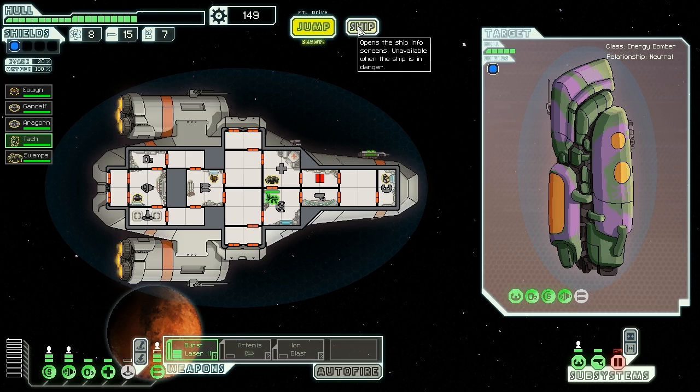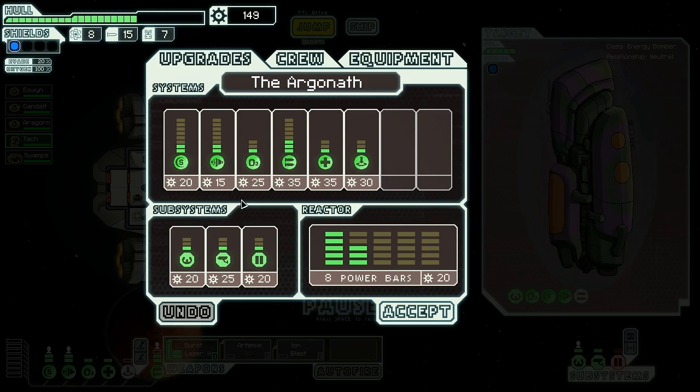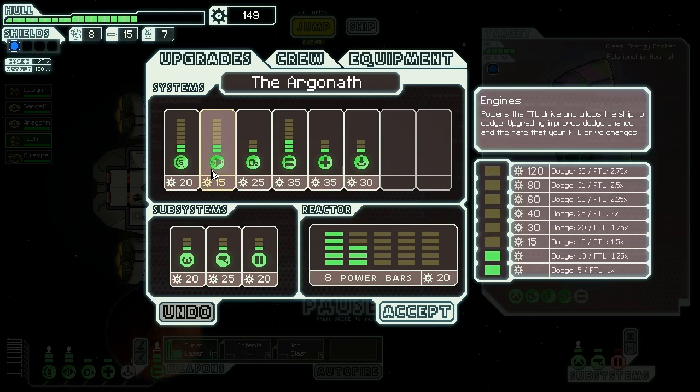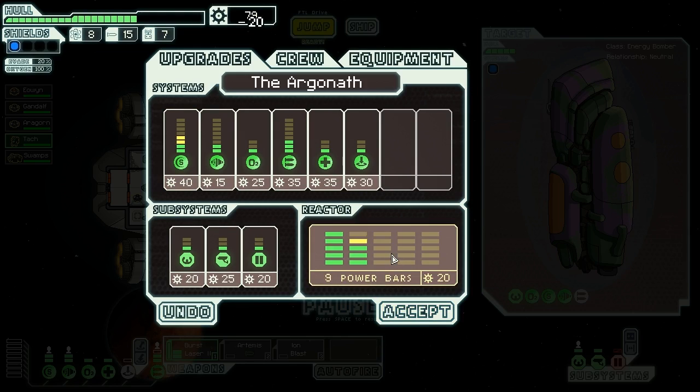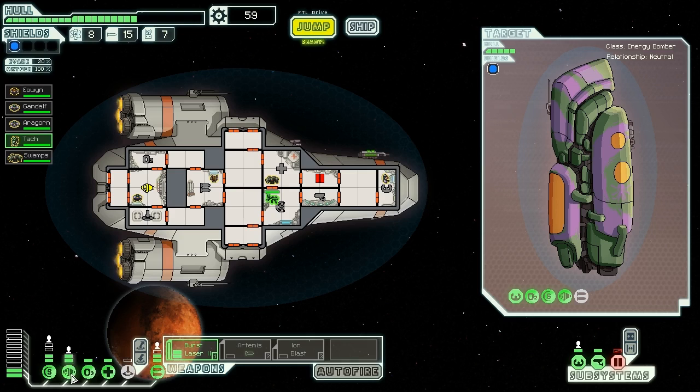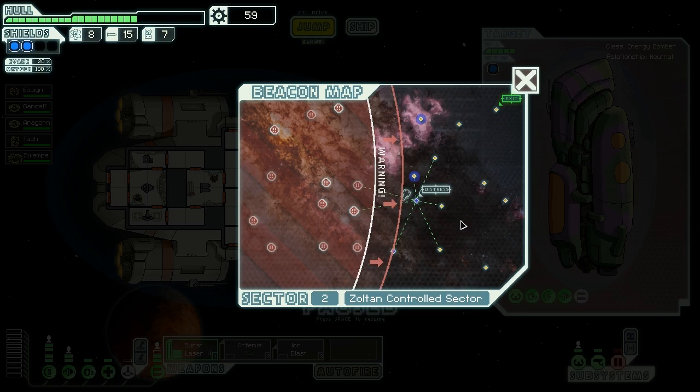What I'm going to do before we go is I might add another shield. Engines increase your dodge chance or your evade chance. Shields obviously give you more shields, but you need to buy two bars to actually get one level of shield. So we're going to do that and I'm going to need to buy two power bars as well. There we go, so we've got level two shields. Let's get out of here.